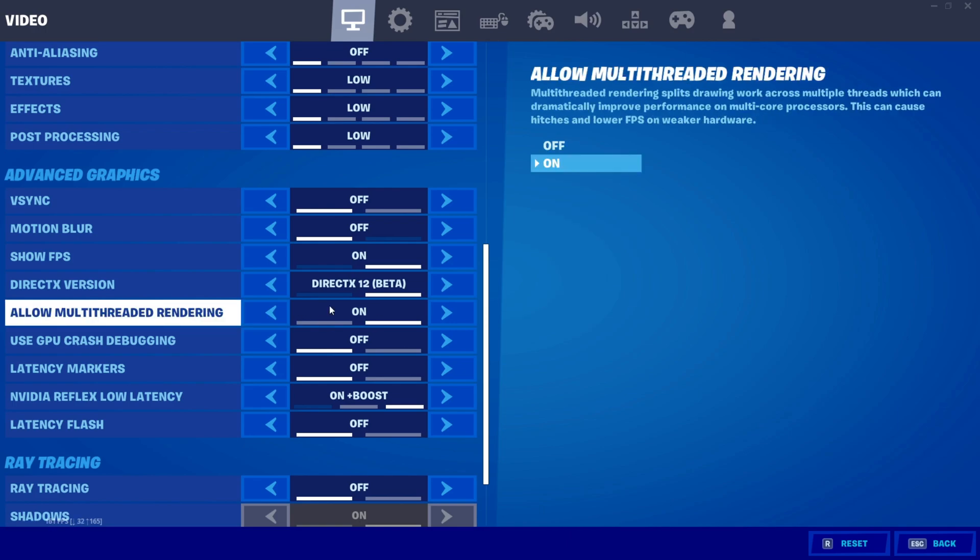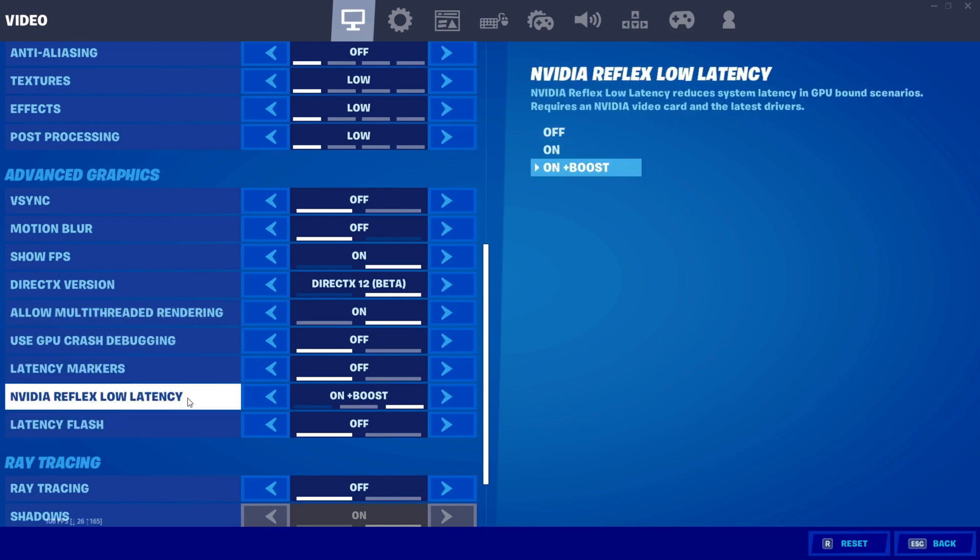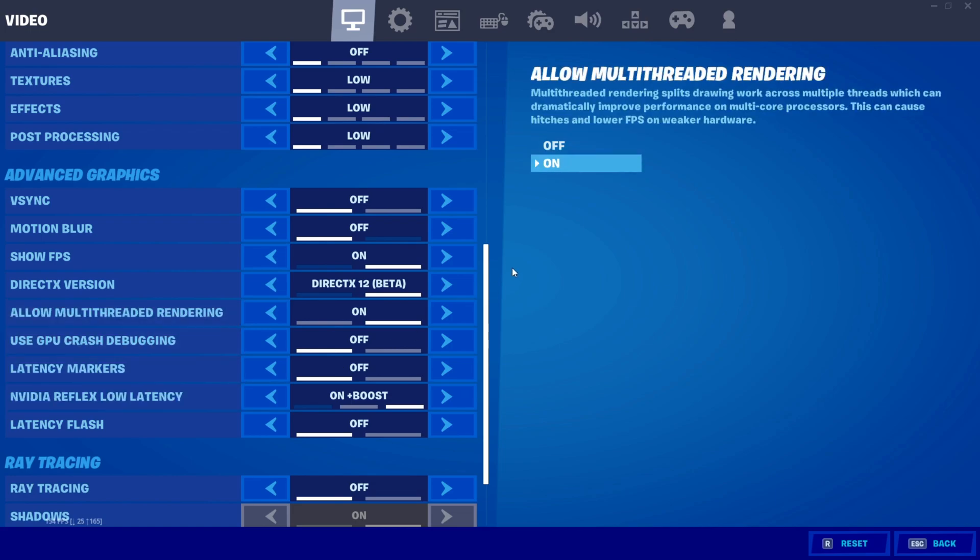If you have this option, just turn it on. For low latency, you can turn it on if you want, but it will reduce your FPS. So if you want the best possible FPS, don't turn it on.